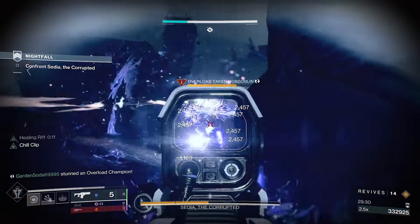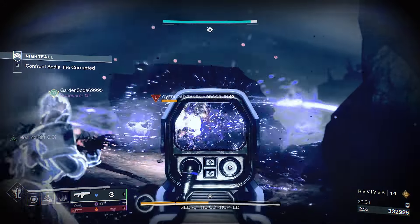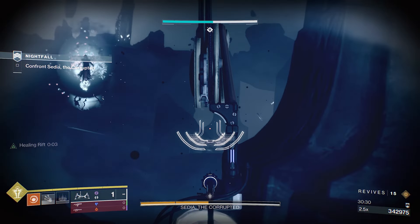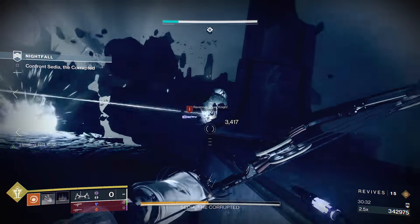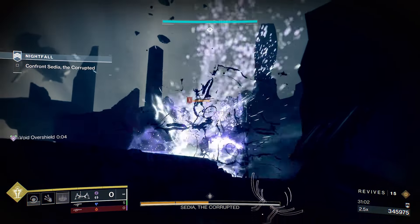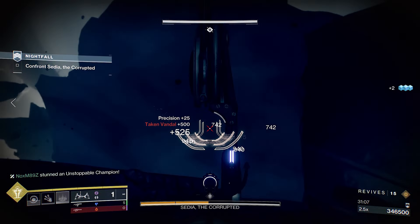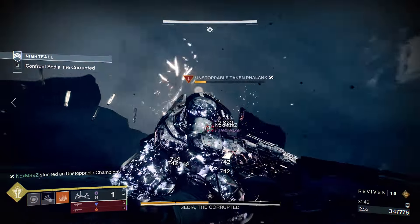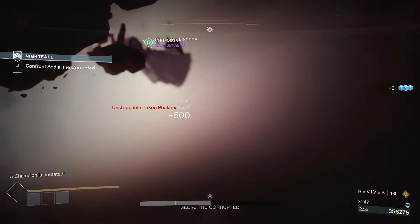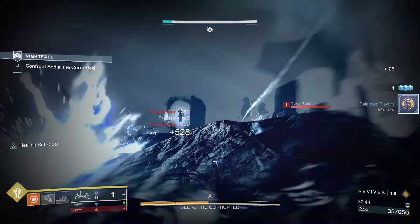Ahead of you will be an overload champ, some snipers and a knight. Use the pillars and debris around you for cover to safely deal with it. There is a pile of debris on the left where you can use to flank the enemies. Over to the right side on the next island will be the boss, and killing the knight will make her teleport away. Keep rotating up to the next area until you reach this last set of adds. Get the knight and snipers out first so that the unstop champ is on its own for an easy kill. Be careful of where you are standing when your teammates are doing a finisher on one of the adds.